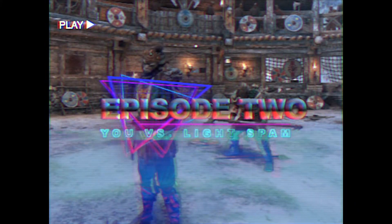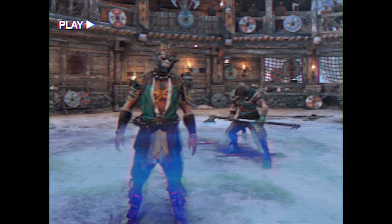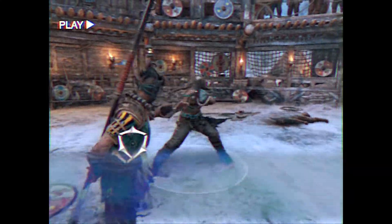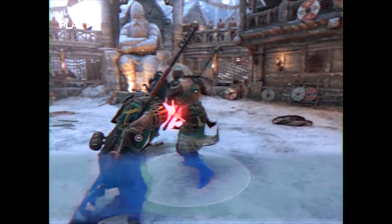So what do you do when your opponent spams triple Light Chains? You've got three options. Number one: block or parry, but you already knew that from the first episode. Number two: you can dodge a Light Chain after being hit by a previous one. Don't gotta worry about blocking or parrying what doesn't hit ya.